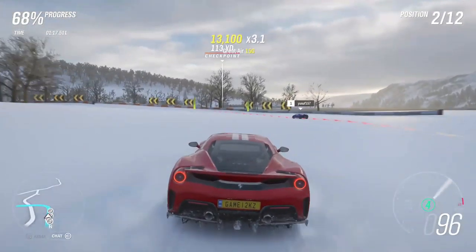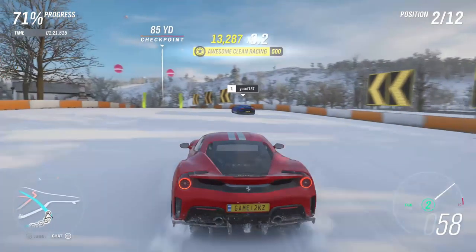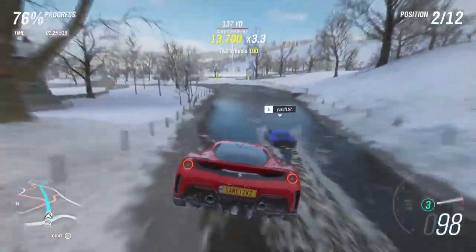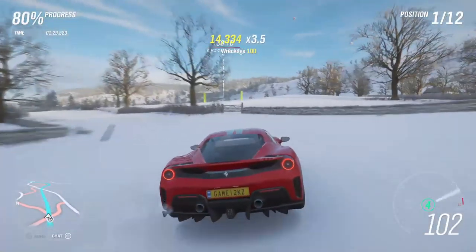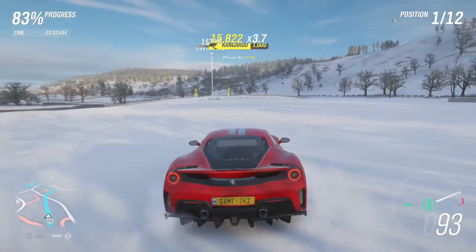Some guy already passed us. What — a Huracan? It looks like a Huracan. Yeah, that was a Huracan P in like 8th or 9th place, I think. In the river again. This car is not that bad for a track toys car in the water.